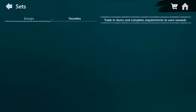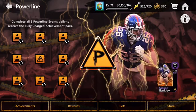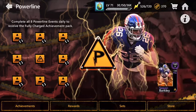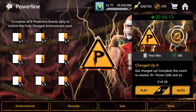These blitzes that we have in the main screen usually give one or two 80 overall Team of the Decade players. The first wins give power cells, which you need to complete the sets, and you get a chance at a charge badge. The charge badges are actually rarer than you would expect. So we're going to finish this final Powerline event, open some packs that I have saved, and see where this takes us.